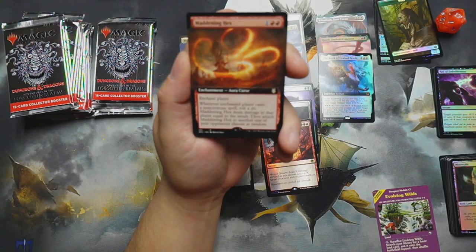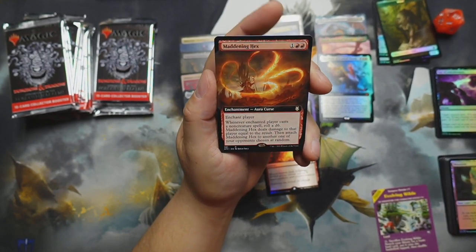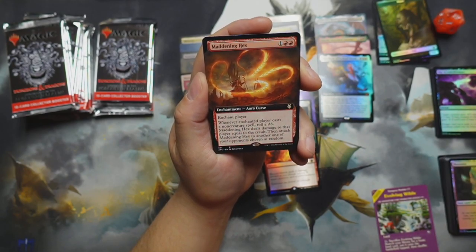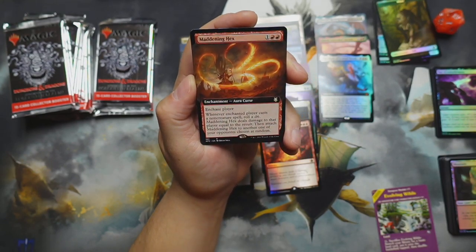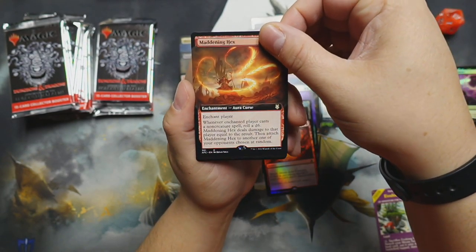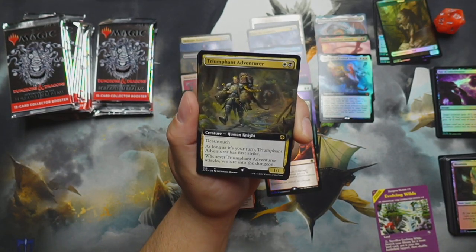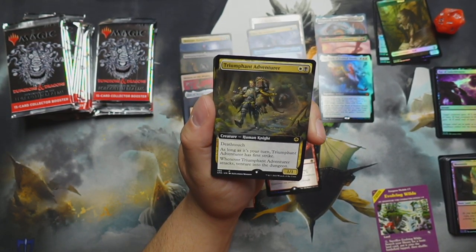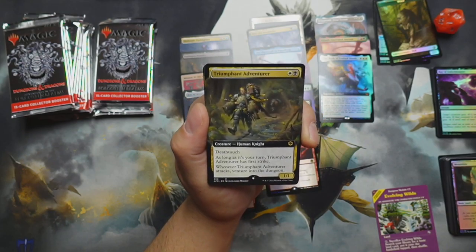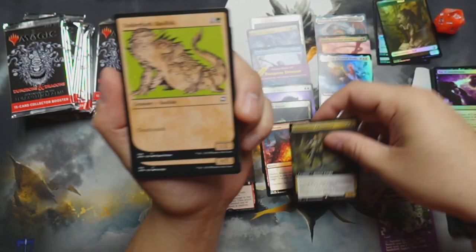Maddening Hex — also coming out of the commander boxes. Enchant player, for one red red: whenever the enchanted player casts a non-creature spell, roll a d6 — Maddening Hex deals damage to that player equal to the result, then attaches to another one of your opponents chosen at random. That sounds very agitating and something people would not want to see for very long. Triumphant Adventurer — for white black, human knight one-one with deathtouch. As long as it's your turn, it has first strike. When it attacks, venture into the dungeon!